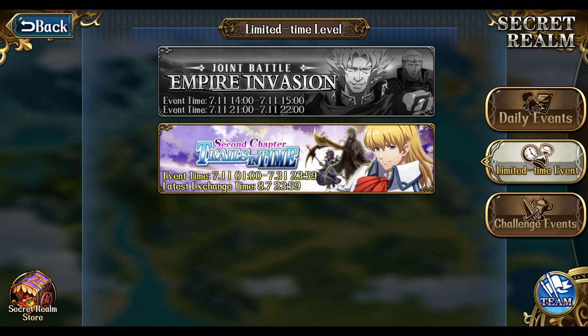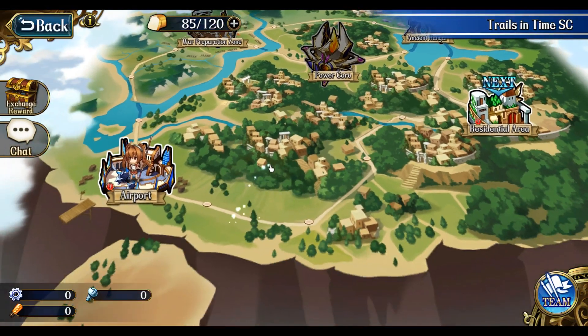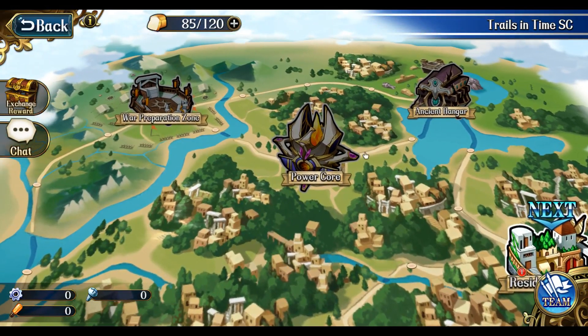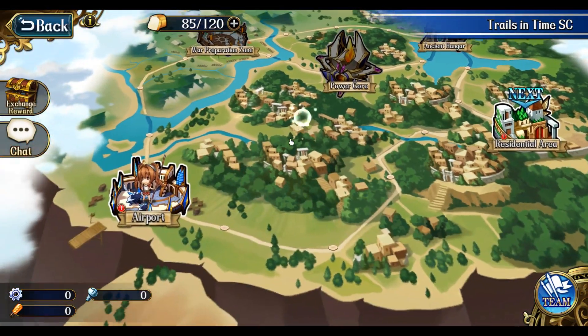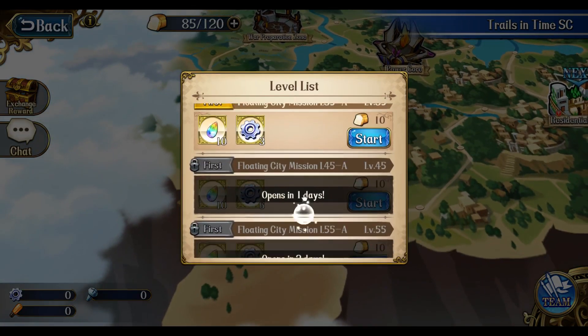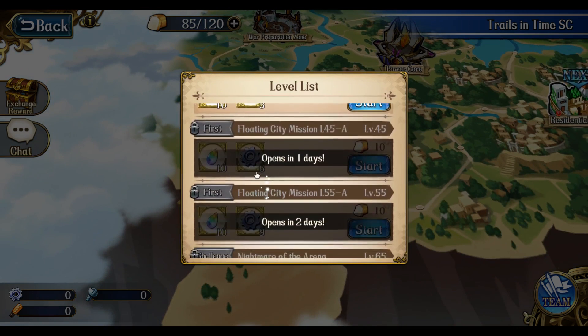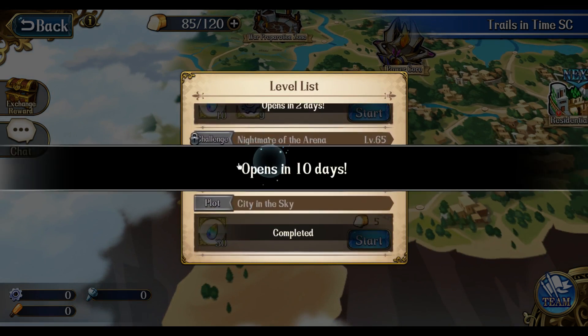I did the battle zero, as I called it, in a separate video, but once you've cleared it, you can open up the event. Just like the previous version, there are five locations that you can go to and there are obviously missions that unlock as the event goes on. I'm definitely going to be doing those challenge missions again, just like before.